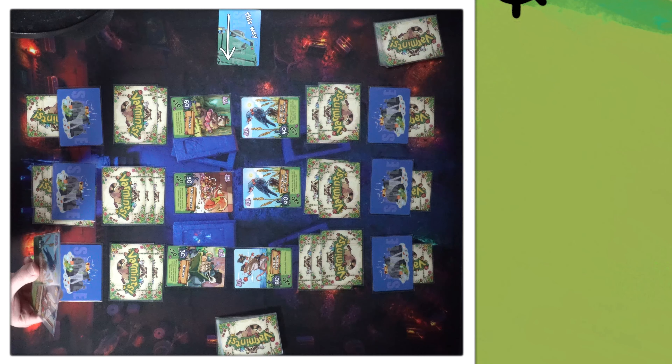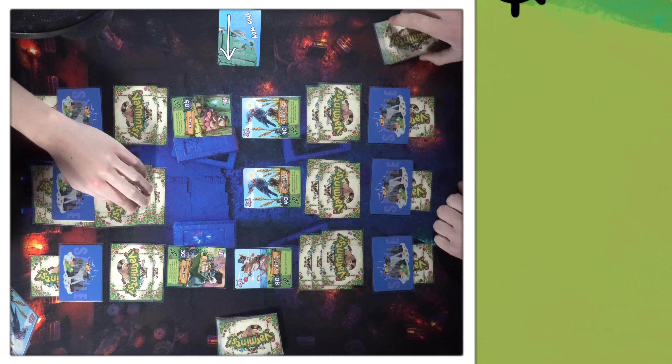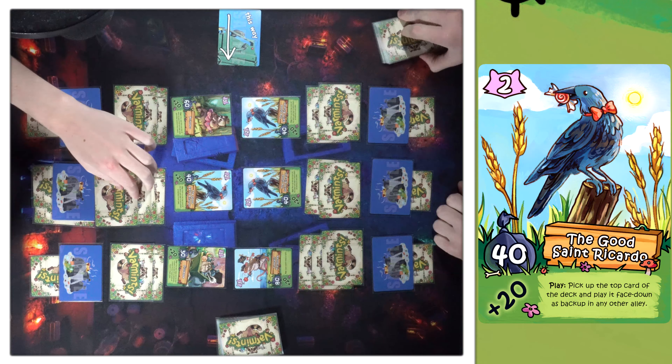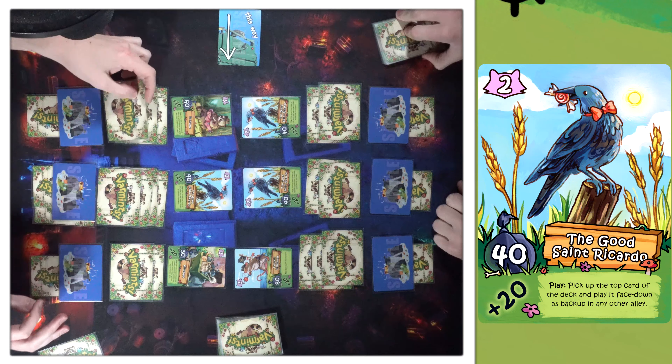I could lose this turn — it'd be pretty wild. I'd have to somehow win this and this and then have you not play anything on this. I think I will go for it. Good Saint Ricardo again — I could just loop the play. I'll put the backup here. I have one card. What are you worried about? The only thing I'm fearing is fear. You only have one card in hand. Pass. All right, pass.